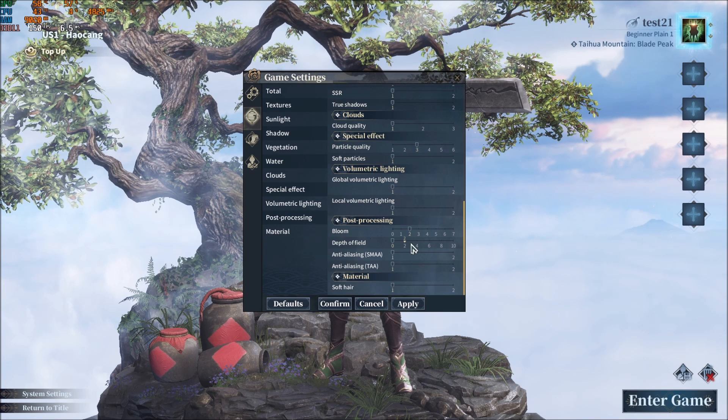For Post Processing: if you like Bloom, you can go with 2 or 3. If you don't like it, just remove it. Depth of Field — remove that; you don't want to use that. For Anti-Aliasing, you can get a nice 5% to 6% FPS gain. In this game, Anti-Aliasing at 1 doesn't bother me too much — I don't see too many jagged lines — and it will stabilize your FPS. If you don't like that, you can add it back, but I find the game a bit blurry with the higher option, so I'm going with 1.